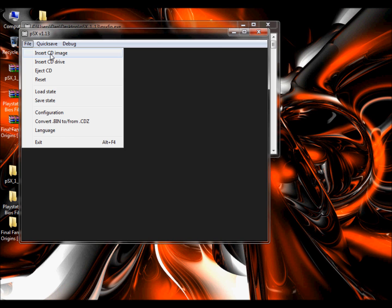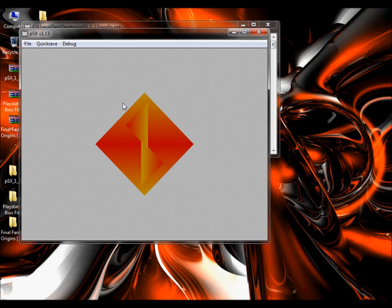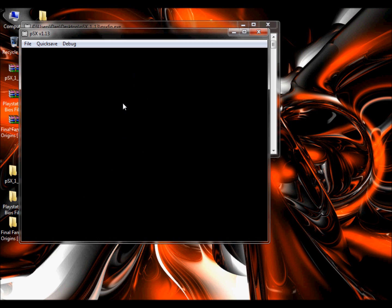Go to File, Insert CD Image, and pick the one with the biggest file size, which is the top one for me. And as you can see, we are on — playing Final Fantasy Origins.